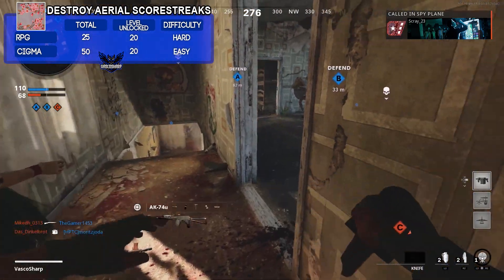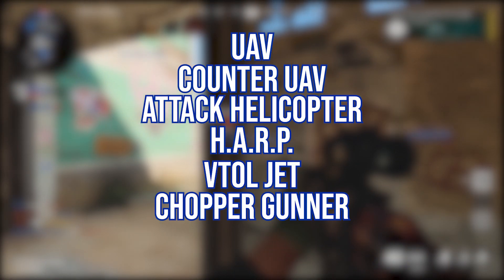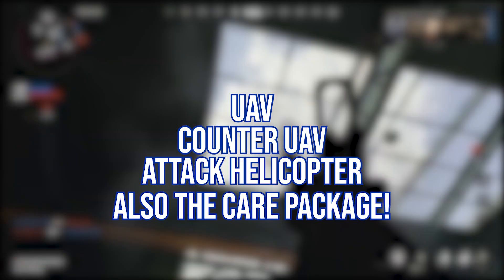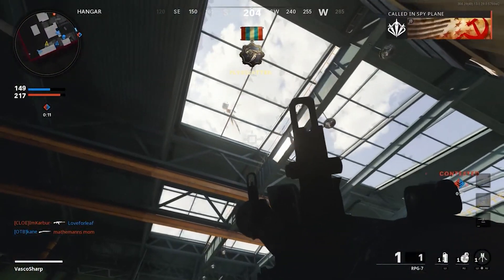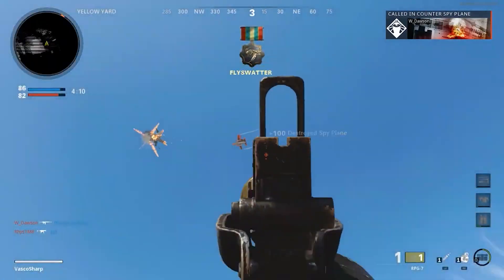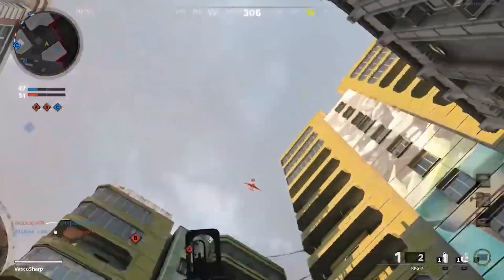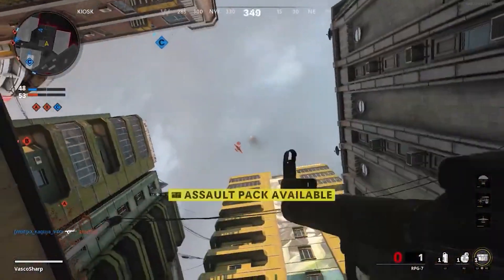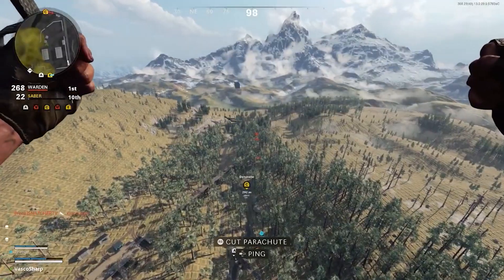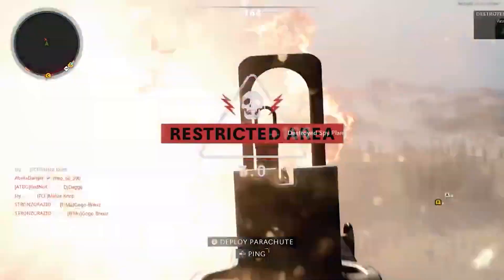To complete Flora for the launchers, destroy aerial scorestreaks or vehicles. Aerial scorestreaks include the UAV, Counter UAV, attack helicopter, HAARP, Vtol Escort, Chopper Gunner, and Gunship — but all of these are very hard to take out, so only focus on the UAV, Counter UAV, and attack helicopter. You need to destroy 50 with the Cigma, which is easy since it has lock-on. For the RPG, which has no lock-on, stand as close as possible to helicopters since the further away you are the more likely your rocket will miss. You can also shoot down UAVs using Danger Close for extra rockets and the Assault Pack to resupply. You can also try Dirty Bomb — deploy in the sky and fly near the UAV to shoot it down. It will take some time, but trying these methods should get you through it faster.